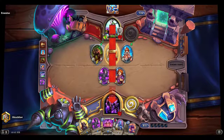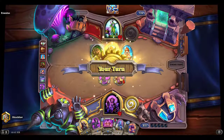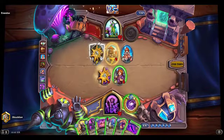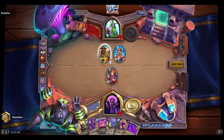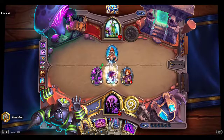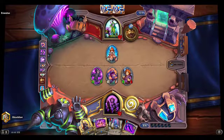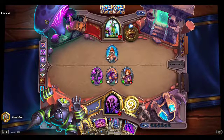It's fine, I can still get rid of it. We'll just do this, we'll do that — just buff these two with a Wriggling Horror. It's gonna be a tough one because I'm running out of options and he has a lot of little token minions.